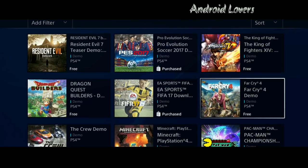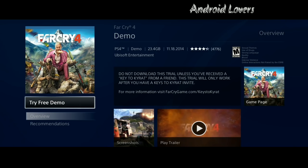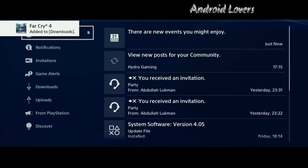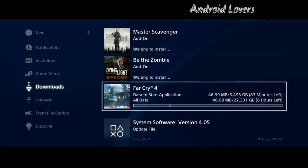Now, in order to get the full version, what you have to do is press the cross button and then the circle button really fast. That's it, that's all you have to do in order to get the full version.